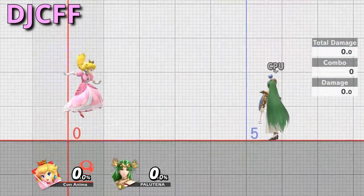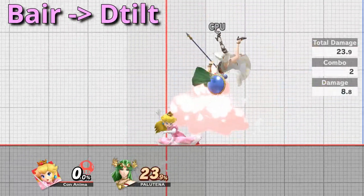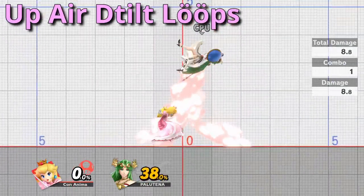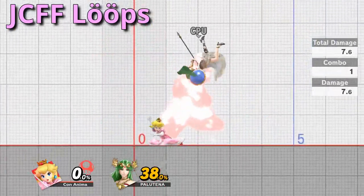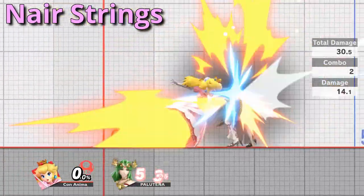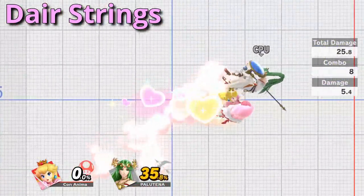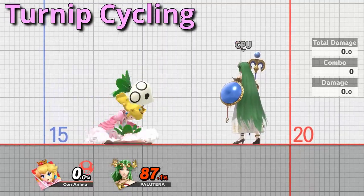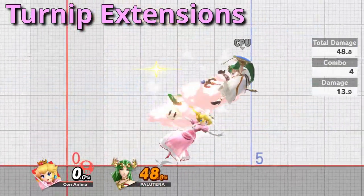Moving JCFF is even more important, SHJCFF is slightly less important, and then you've got DJCFF. There are simple conversions you should work on, such as nair into downtilt and back air into downtilt. You can even get fair into downtilt or down air into downtilt. You'll probably want to have your downtilt to up air loops down, and you can even practice the more advanced downtilt to JCFF loops. Nair into nair and back air into back air are both important combos. You can also practice cycling turnips optimally until you pull your favorite flavor, then combo with it.